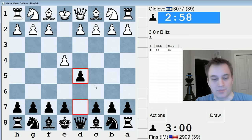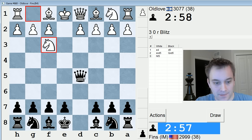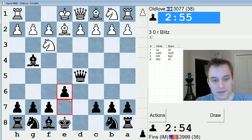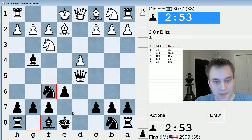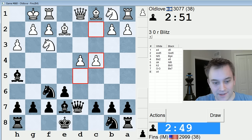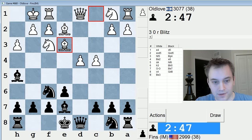Hey guys, this is John, and I'm back playing Old Love — Grandmaster Old Love — in three-minute games on ICC. I'm Black in this game. We played one game yesterday in a King's Indian and we're back. He just challenged me a little bit earlier and I missed his challenge, so fortunately I was able to re-challenge. This is Grandmaster Michael Roes — I believe he's close to 2600 FIDE. Great blitz rating.